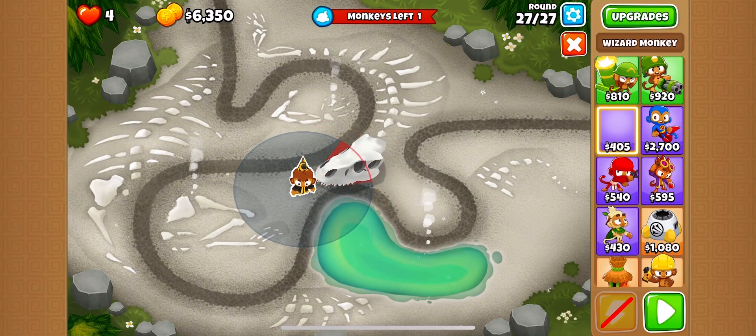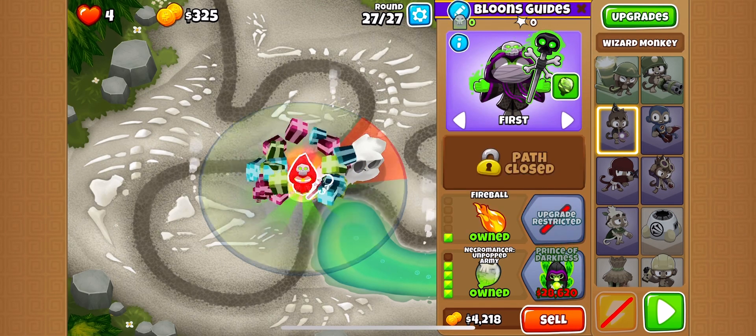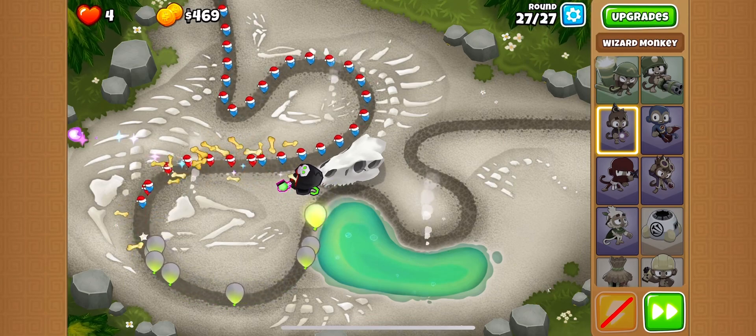All we need to do is get a wizard monkey right by the nose of the skull, and then all we're going to do is just get Necromancer with Fireball. This will do it extremely easily, and this has worked 100% of the time. I'm not sure how strict the placement is, but this is definitely the way to go.